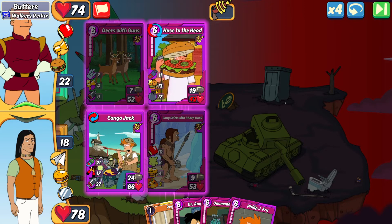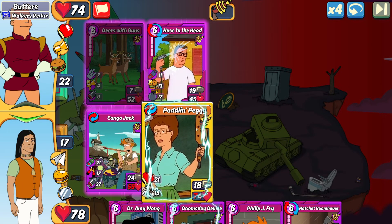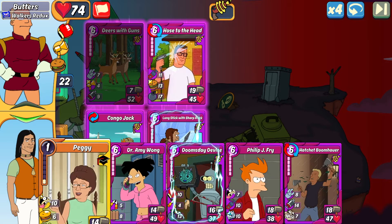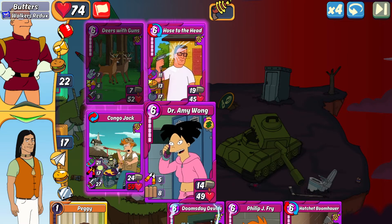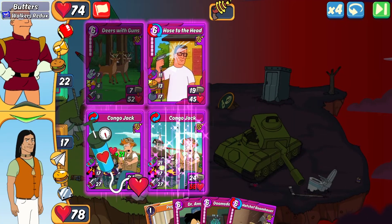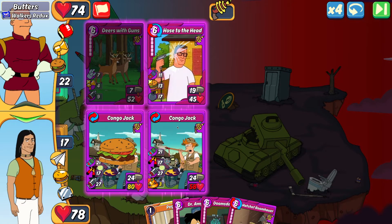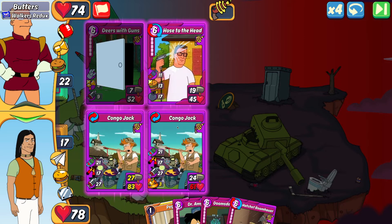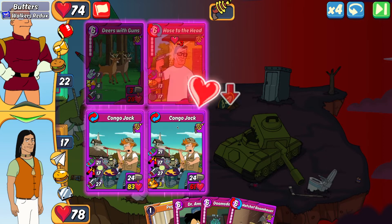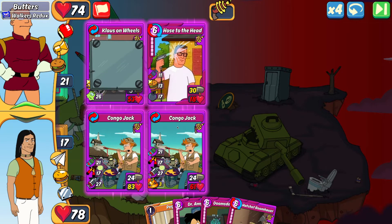I'm taking a bit of damage on both cards unfortunately. I now need to combo something — I could go Paddling Peggy or go for another Congo Jack to maintain my cripple wall. I'm going with Congo Jack to minimize all incoming damage. By doing that combo I gave my first Congo Jack a health boost of 21, expanding my health pool, and it gives the initial Congo Jack in slot one more shield.